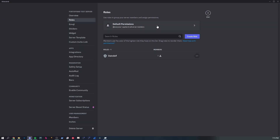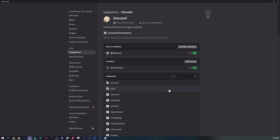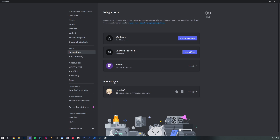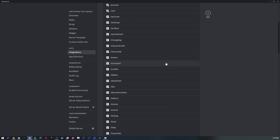To check if something works, use the 'View Server As Role' method. Another powerful option is selective filtering for certain roles, users, or channels per command or globally — this is done in the Integrations section of server settings. Under Bots and Apps, select Dainsleif to see an overview of all global commands. These settings will never affect you as a server owner — you can use commands anywhere regardless.